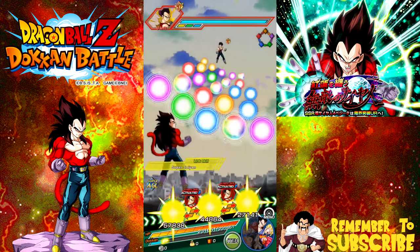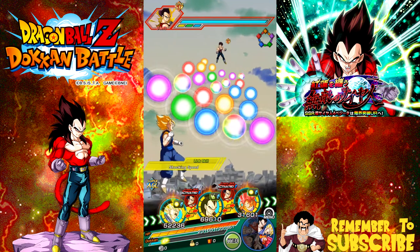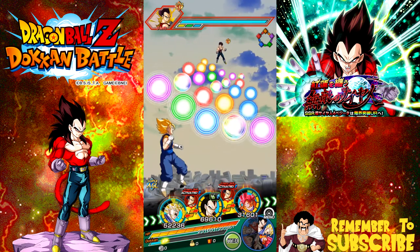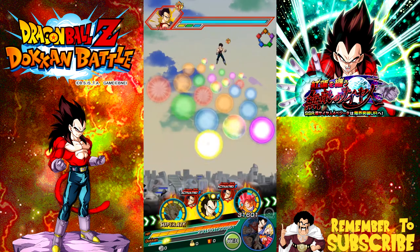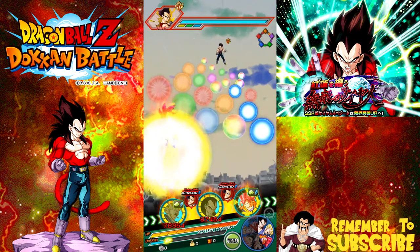My Super Saiyan 4 Vegeta is not Dokkan Awakened, so that kind of stinks. But you want the Super Vegeta in front almost all the time, because when he gets a Super Attack off, he will give Super Saiyan 4 Vegeta a little bit of a boost, and any attack boost on that monster is amazing.